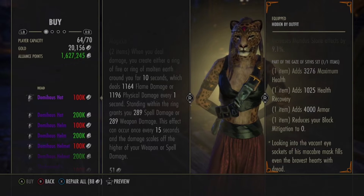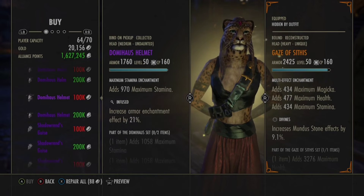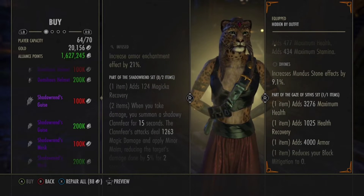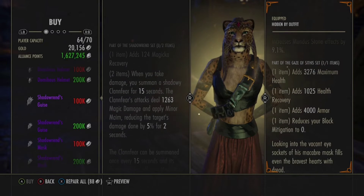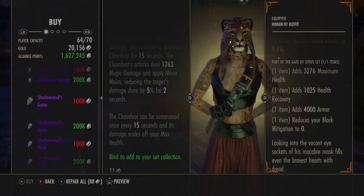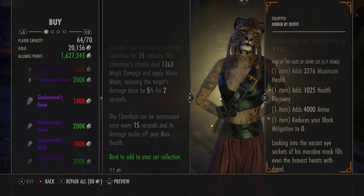Pretty good monster set, guys, although some outweigh it. Next we got Shadow Ren — magic recovery. When you take damage you summon a shadowy Clannfear for 15 seconds. The Clannfear's attack deals 1,200 magic damage and applies Minor Maim, reducing the target's damage by 5% for two seconds. Clannfear can only be summoned once every 15 seconds, and this damage scales off your max health. I don't really care about that one.